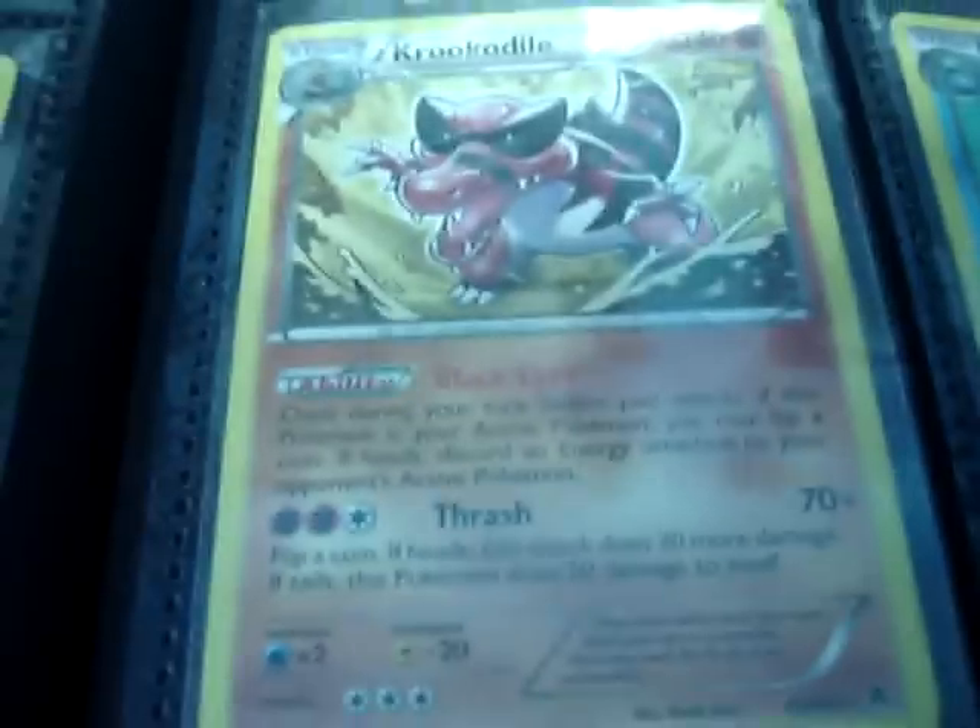Here's the Emerging Power section. Just going through these really fast — Dark Explorers, Venusaur, and Landorus EX, which is in mint condition.